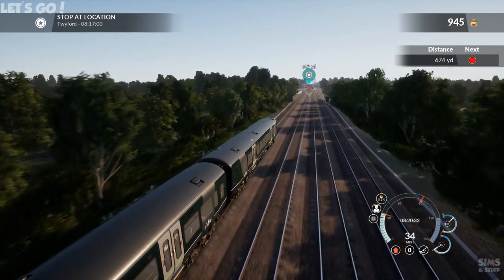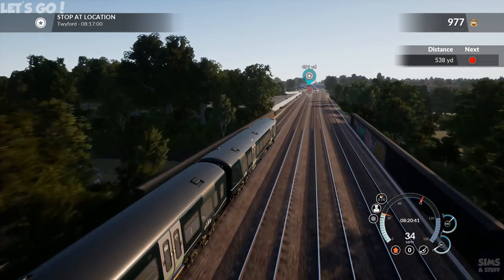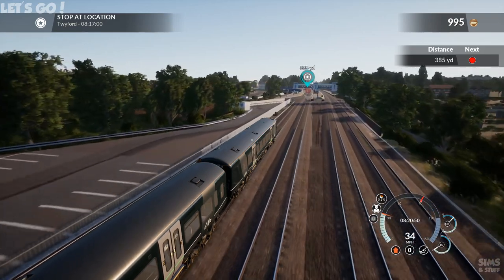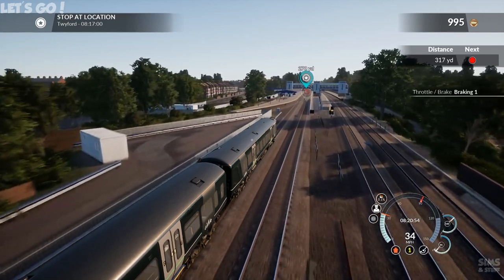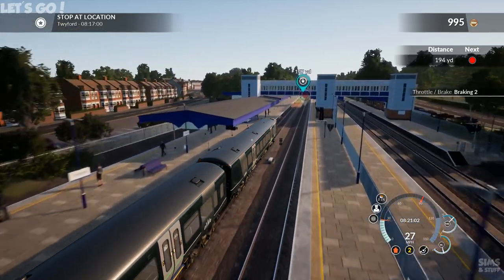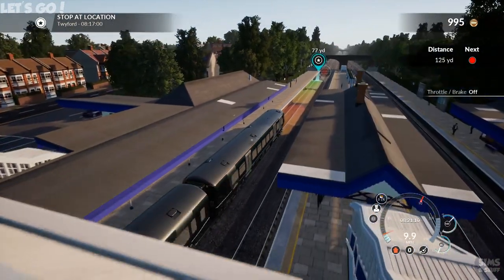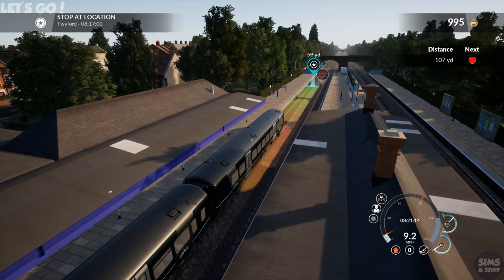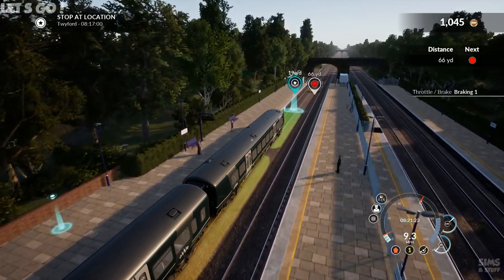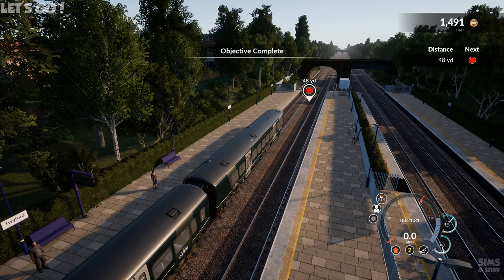The next light is a red — I hope that's the other side of the station, which it looks like it could be. And into Twyford we come, with a handy little mark showing us where we should be stopping. It's handy if you can stop in those marks, but I can't always do that. Objective complete.